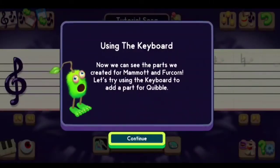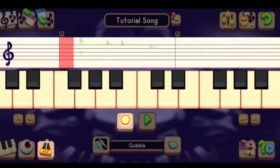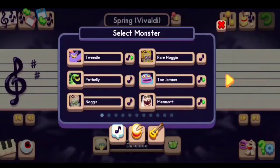Using the keyboard now we can see the part created by Memot and Furhorn. Let's try to use the keyboard. Let's record a part — go to tap resource. Wait, what? Okay, I don't know what that was but okay.